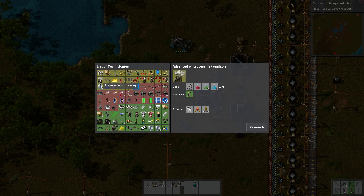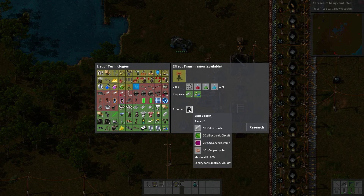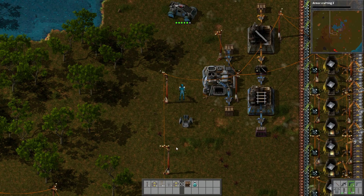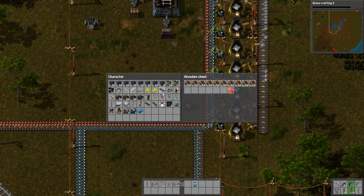Military level 3 thing — we can make armor piercing rounds. I don't really care. Effect transmission — that's a basic beacon, I think that's actually sending power. Armorcrafting, whatever. So do we have a box? Yes — take a box, put the box here, and just put the junk in it.